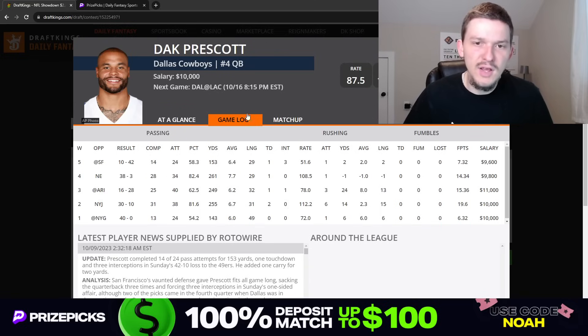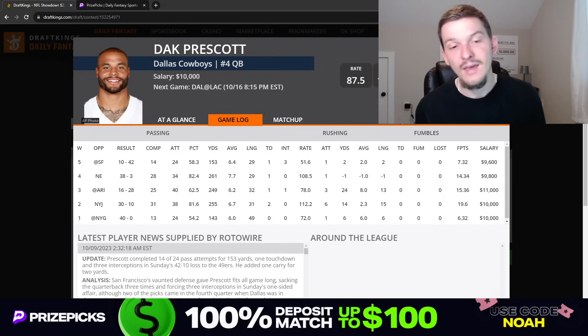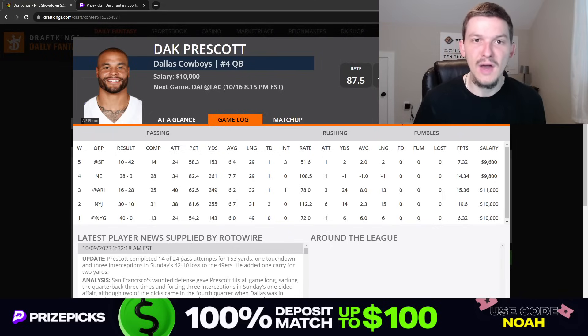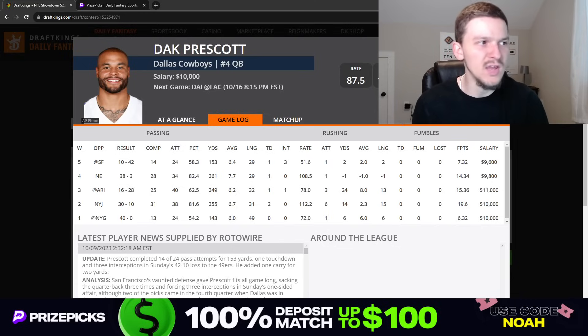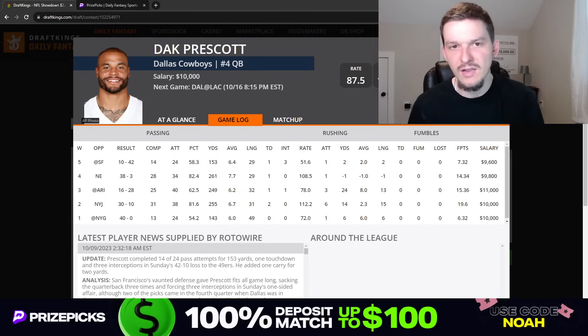Dak Prescott at $10,000 has been pretty underwhelming this season from a fantasy perspective — he has yet to top 20 DraftKings points in any game so far. But if there was ever a game for Dak to finally pop off and put up 20-plus fantasy points, this would be it: high total, shootout, indoors. This is a really good matchup — the Chargers have given up a lot of fantasy points to the quarterback position this season. I feel a little better about Herbert if I had to choose one, but in cash games both quarterbacks give you a very safe high floor.